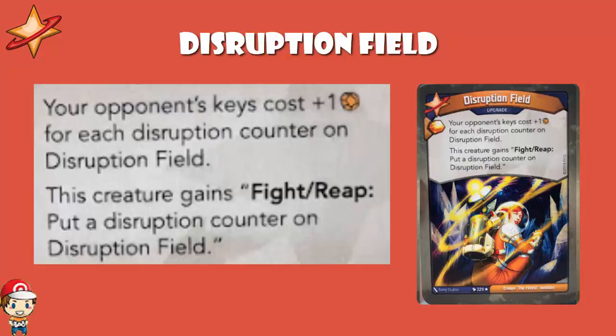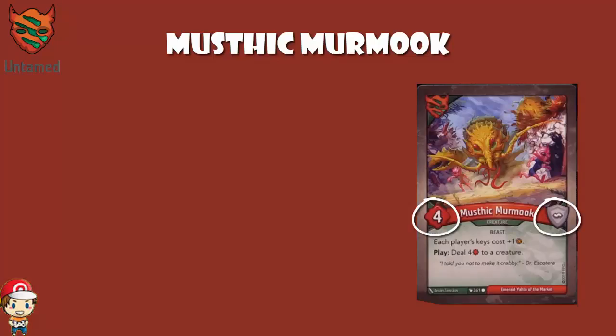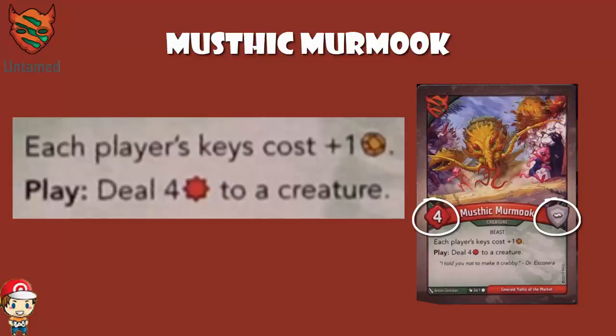Finishing off with Untamed, we have Mystic Mermook — a four-power, zero-armor creature that reads: each player's keys cost plus one amber. And when you play it, you deal four damage to a creature. This is a weird one because it affects you and your opponent. This is good where you're playing a deck and you feel confident you can rush for amber better than your opponent — simple as that. If you believe you're a little bit faster, Mystic Mermook is for you. But this is one that can backfire. You have been warned.